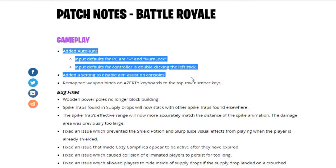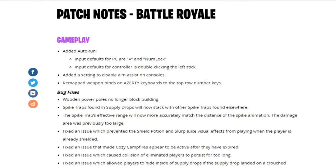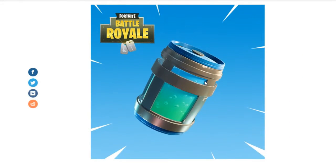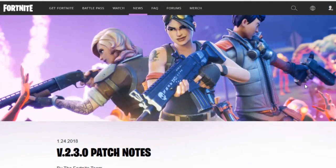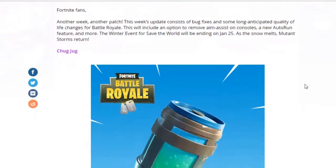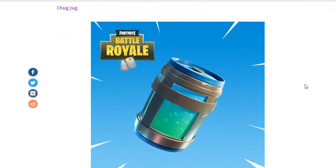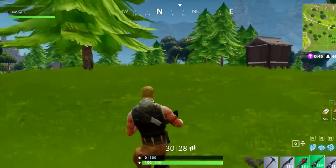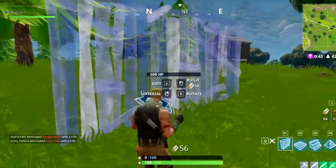They have also added a new feature called Auto Run. This was much needed in the game. All you have to do is press the equal-to key or press Num Lock to toggle it. Once it's on, you sprint automatically when you move. This was much needed because of the map size and the constant need to run to the zone, which always required people to sprint.